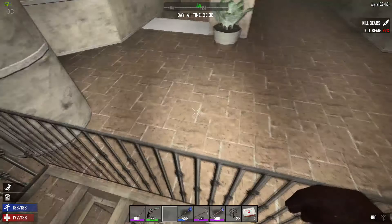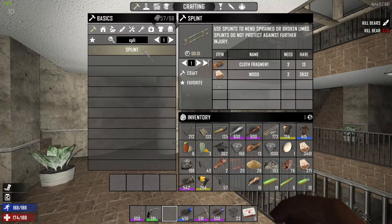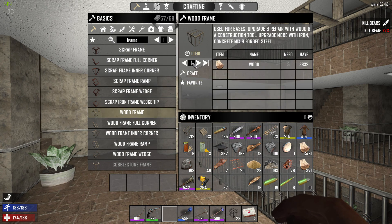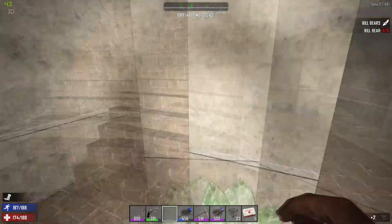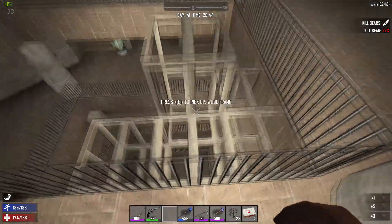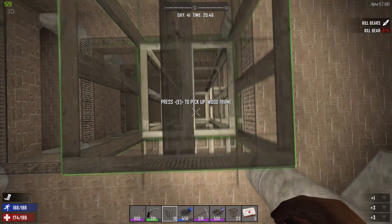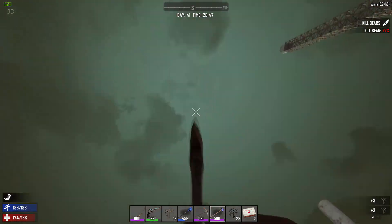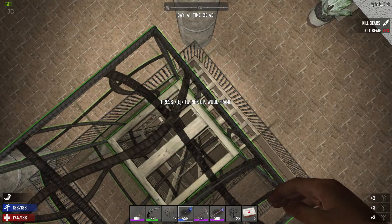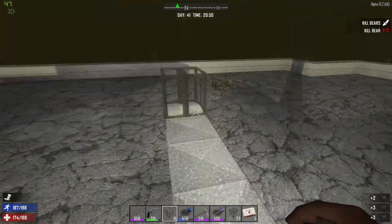Right, this is attempt number three to actually get onto the roof - and I've dropped all my frames. Can I make some? I've got some wood - just make them right. Make about 150. Okay, this is like coming up for attempt number four now. Right, this can't be that difficult. Break the glass - they should yeah. Finally got onto the roof! That was so difficult!